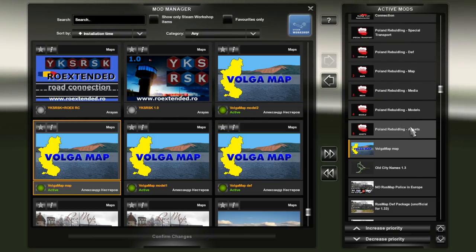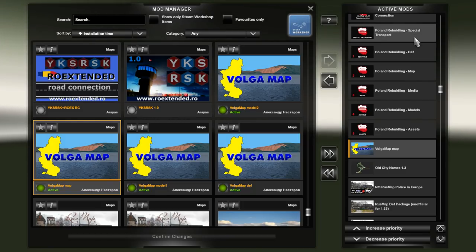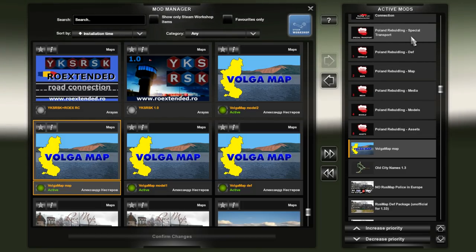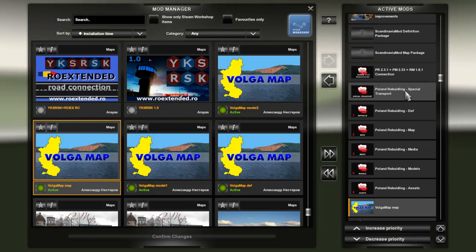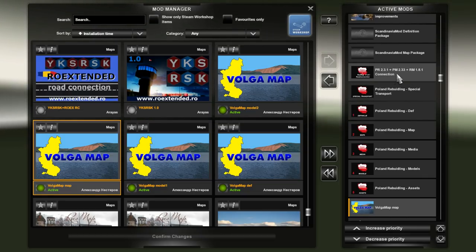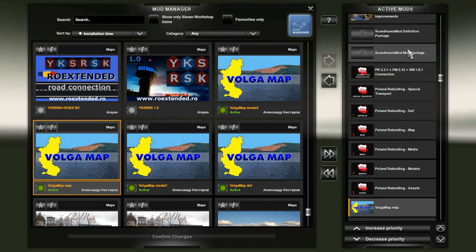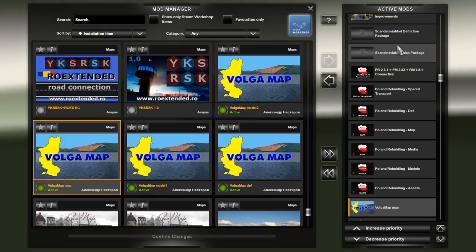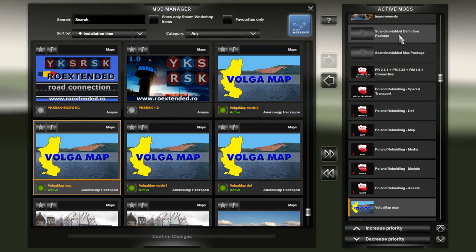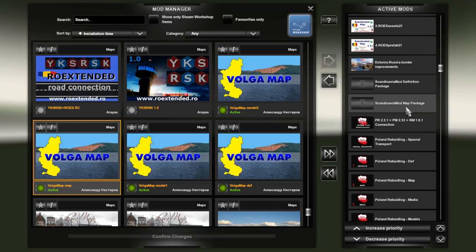Then the files will be listed as compatible. If they still aren't listed as compatible, you're not doing it right - you may be following someone else's instructions to just remove the manifest file, which might work in some cases but in other cases you will have a ton of problems. Use my instructions, please. Then we have the road connection between Poland Rebuilding, ProMods, and RusMap. Then the Scandinavia mod map and def package - these two will also be listed as incompatible possibly. Change the manifest file in the same way as we did for the Poland Rebuilding files. The same thing goes for the Estonia-Russia border improvements - change the manifest files if needed.